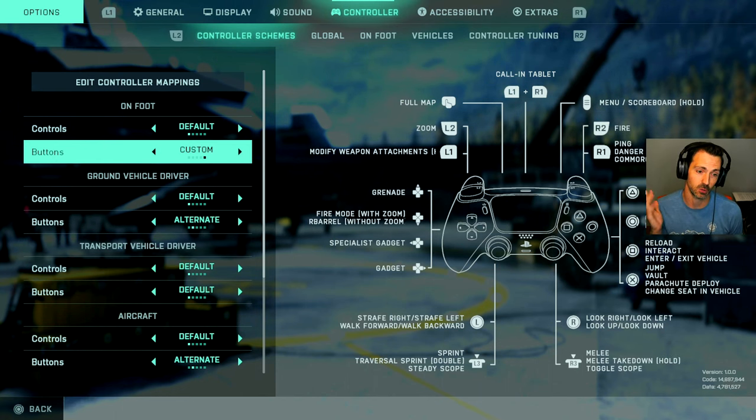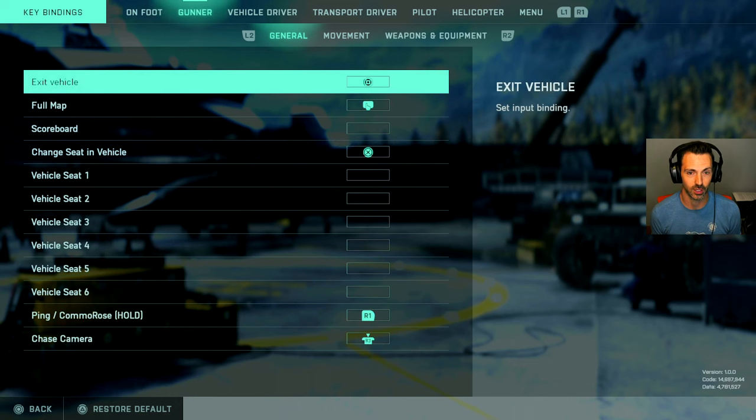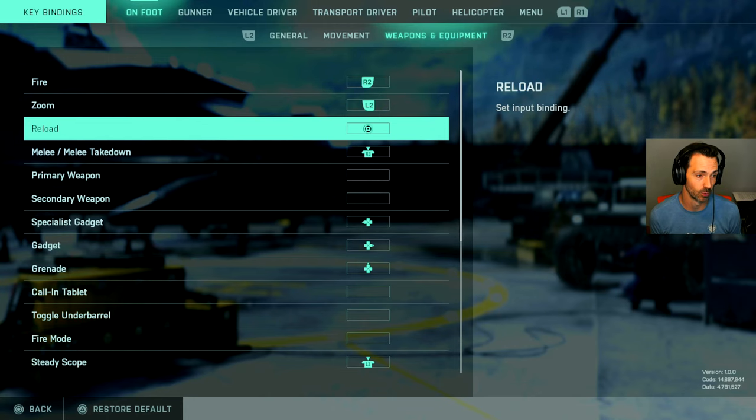So here's what you do: you can switch to, for instance, custom, and then edit your controller mappings. The reason I like alternate is I like to switch the toggling of your stance and whether or not you melee. So what you can do is go into your on-foot controls and manually remap those controls.